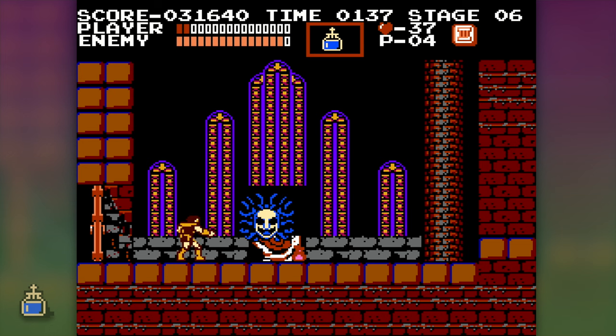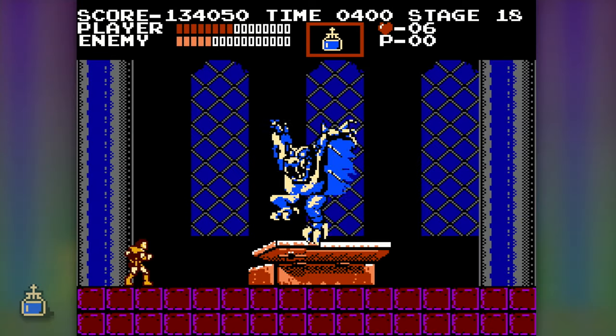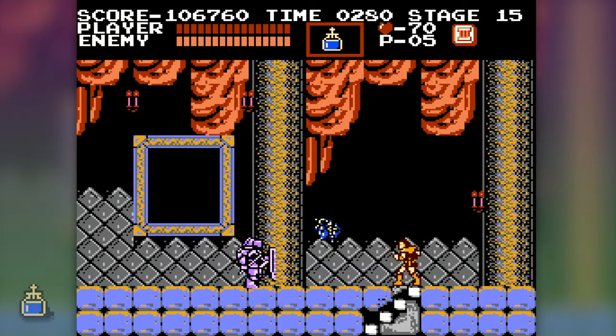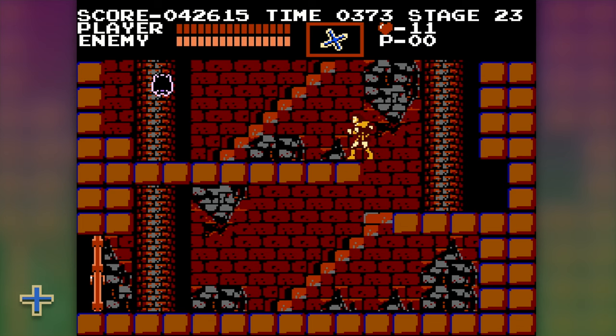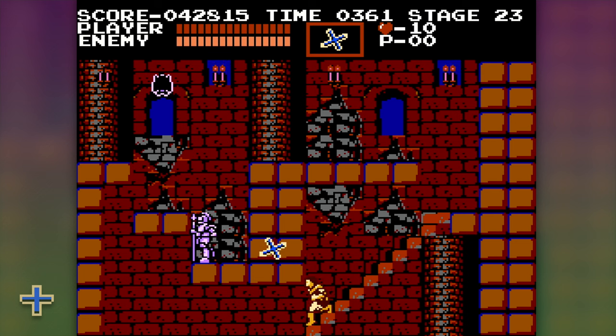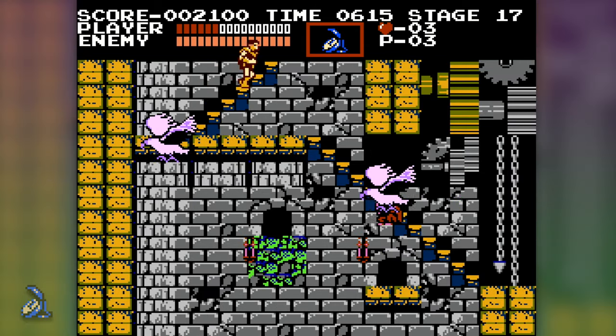The Holy Water is the undisputed GOAT of subweapons — it has a paralyzing effect on bosses and enemies, so timed right, you can trivialize certain boss fights. It has a useful lingering effect where fire burns wherever it lands, and it's usually best to hold onto it rather than pick up another weapon. The cross is the most fun item for me — as powerful as the axe and acts like a boomerang, often hitting enemies more than once. The stopwatch is the last subweapon, least useful in most scenarios but an absolute godsend in the final block. It costs five hearts to use and freezes all enemies on screen for five seconds, though it's pretty useless against bosses.